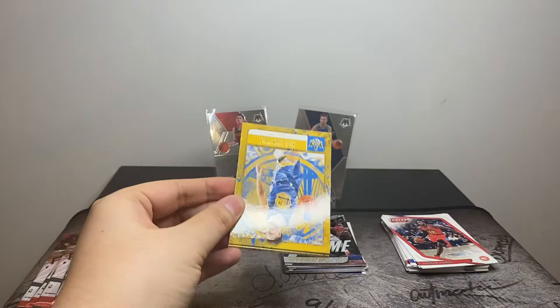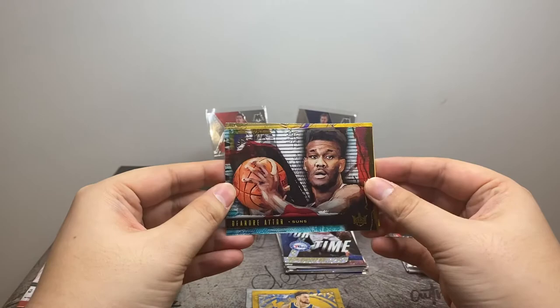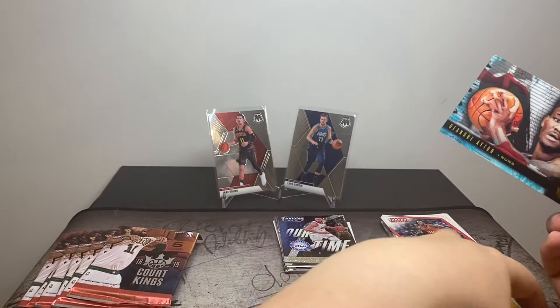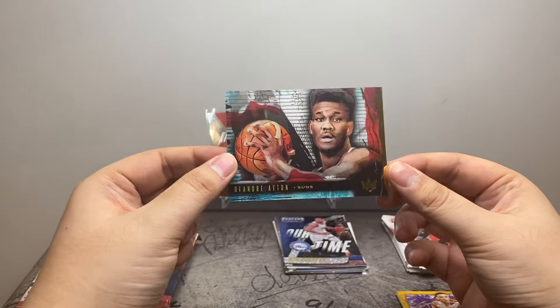Starting out Court Kings: Klay Thompson, LaMarcus Aldridge. Oh my God — DeAndre Aiden for the third time. Lonzo Ball, Mirotic. If you haven't watched my other videos, I've opened three boxes of Court Kings 2018-2019, and all three times so far I've pulled DeAndre Aiden as one of the acetate cards. Let's hope for something better.